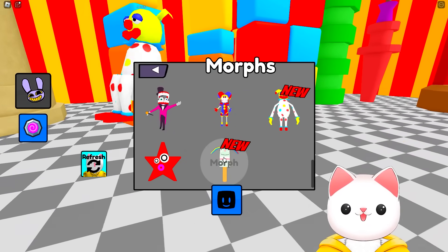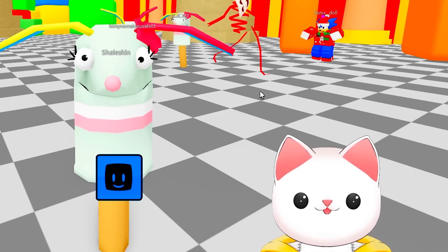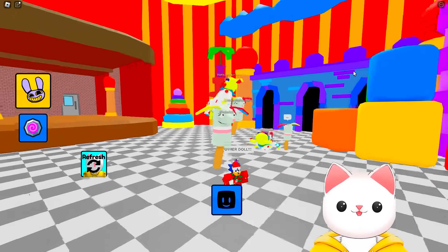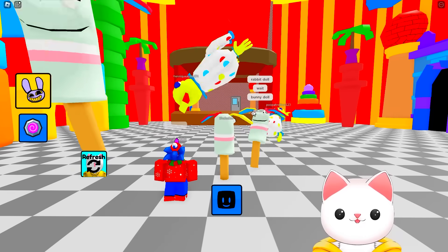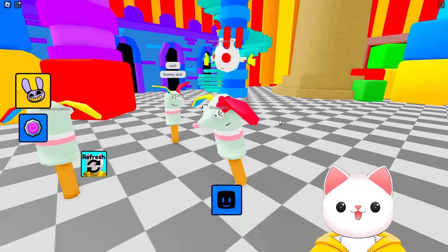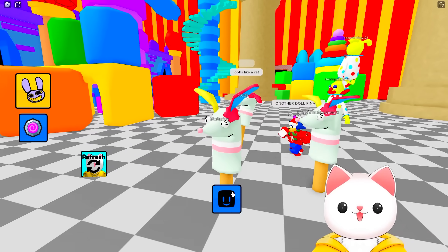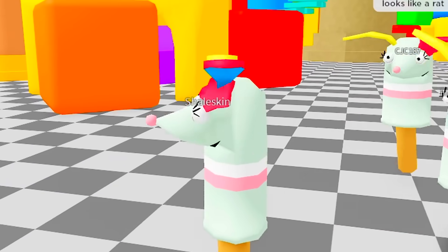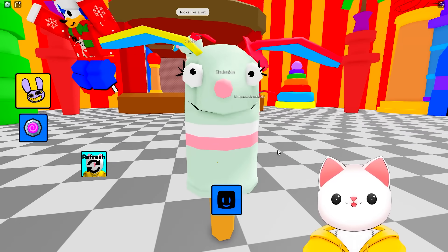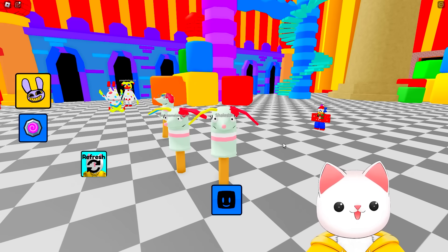Next up, we've got the one we just unlocked: the doll puppet — or Bunny Doll, as Quackers confirms. It looks like some kind of handheld puppet, and it makes sense when you look at the ears and the cute little face. The emote is it jumping a bit like a pogo stick — I like that. That is all of the concept characters. Yes, these are all found on the doors from the pilot video, and someone has developed and made the morphs for these characters, which is really awesome.